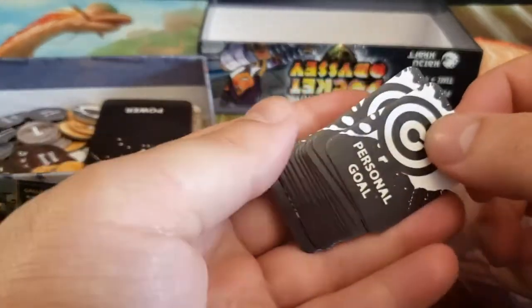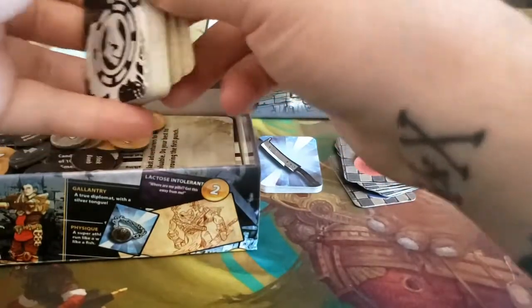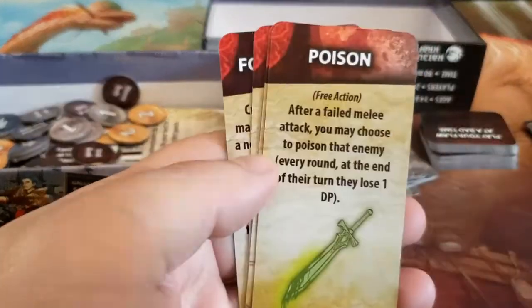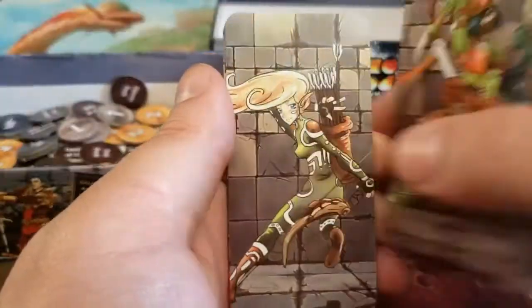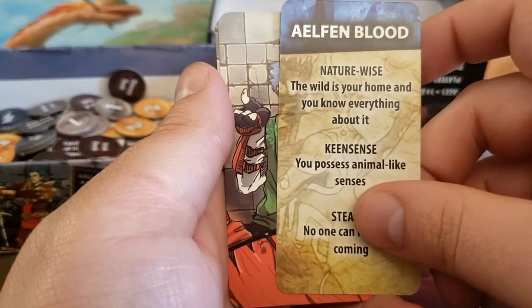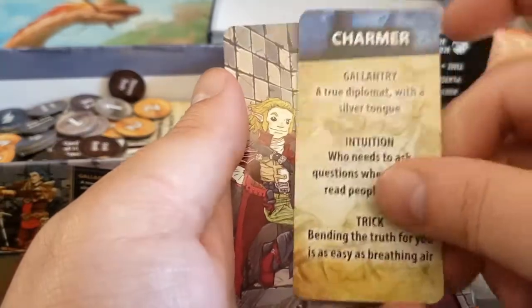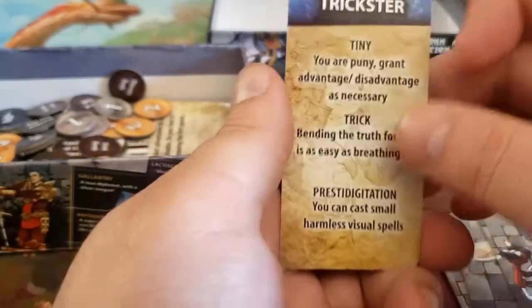You're going to have your personal goal, which is basically something that you want to try to get done before the end of the campaign. We're also going to take a look at some of the other powers that are available, like poison, dodge, quickshot, and force wall. There are other characters as well, including a Phantom Blade, an Aleph and Blood, a Charmer, and a Trickster.